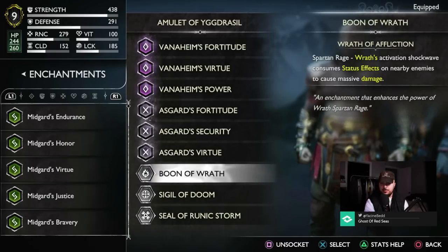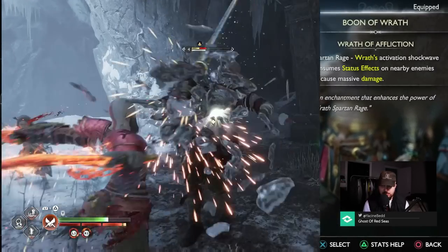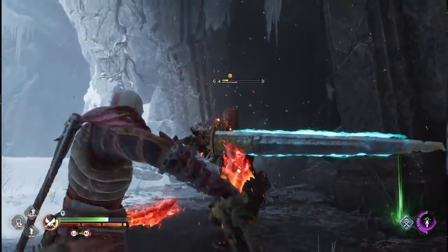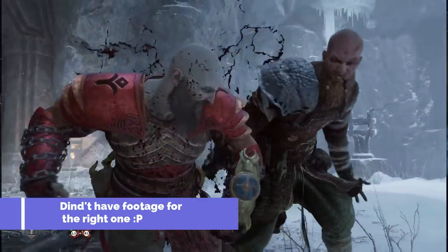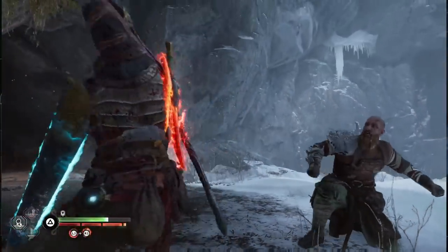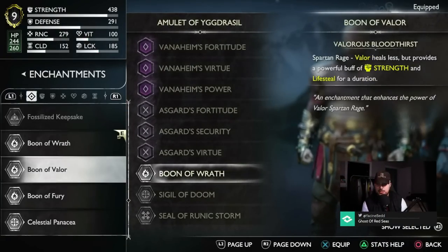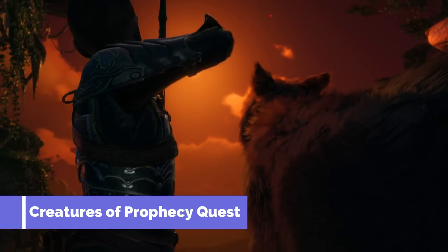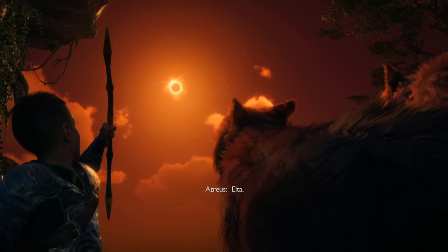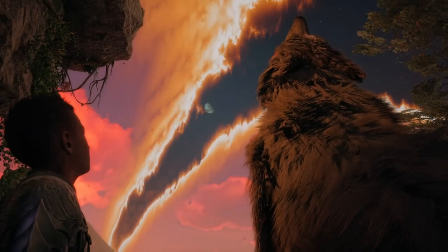Boon of Wrath is found by defeating the Hell Traveler in the Reunion main quest — as soon as you kill that traveler from the main story, you'll get it. Boon of Valor you get by defeating Blatonn in the Creatures of Prophecy main quest — also unmissable since it's part of the main story.